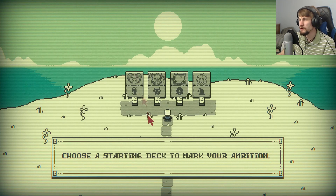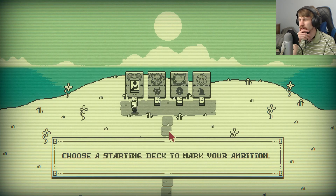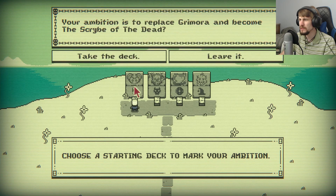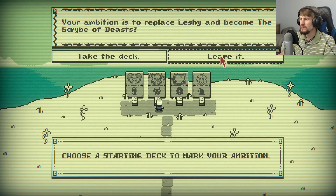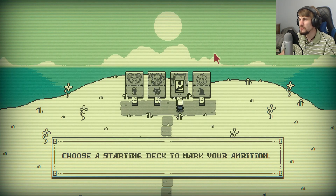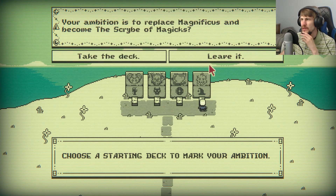Choose a starting deck to mark your ambition. So this is where things have turned on their head. We've got four options: replace Grimora and become Scribe of the Dead, replace Leshy and become Scribe of the Beasts — that's probably the deck I'm going to pick — replace P03 and become Scribe of Technology, or replace Magnificus and become Scribe of Magics.